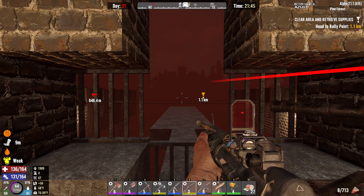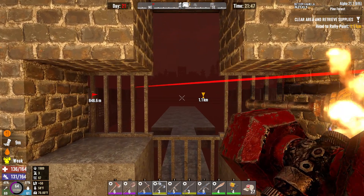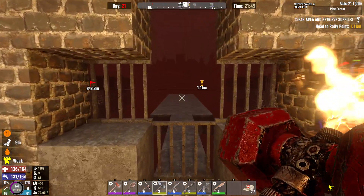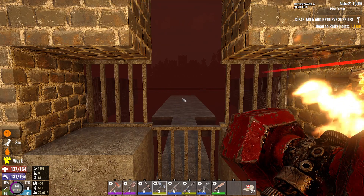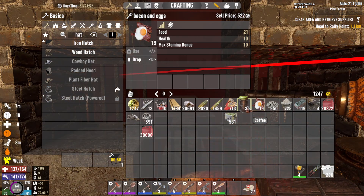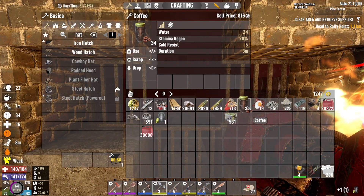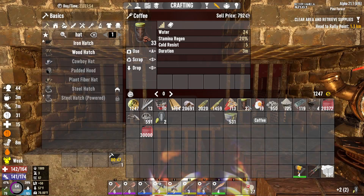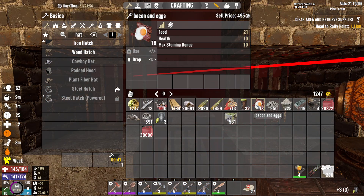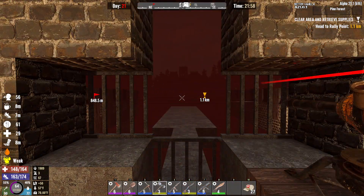It's horde time — let's lock and load. Everything ready to go. Once that iron hatch finishes up we'll put it in and we'll be ready to go. Let's eat up, let's drink up — and it is horde time.